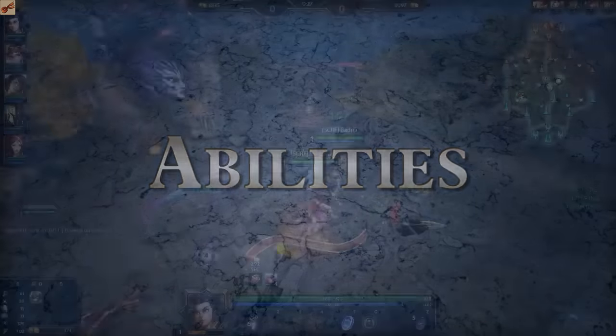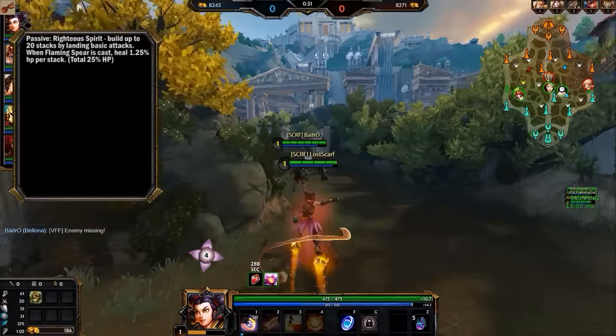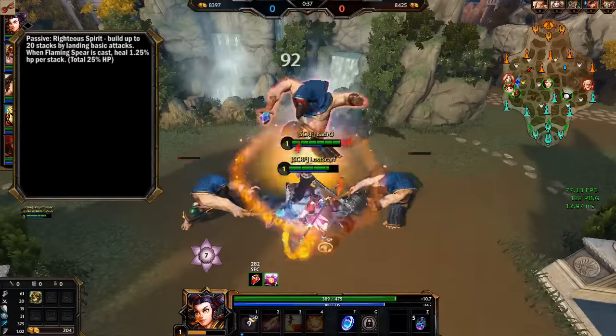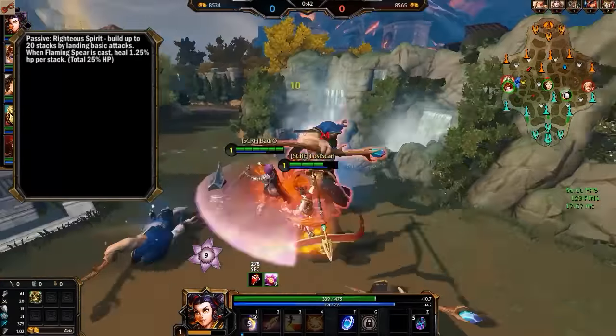Ne Zha's abilities. First up is his passive, Righteous Spirit. Every time you land a basic attack, it gives you a stack — 20 max stacks — and when you use Flaming Spear, which is your second ability, it heals you for a percentage of HP: 1.25% per stack, so 25% at max stacks.